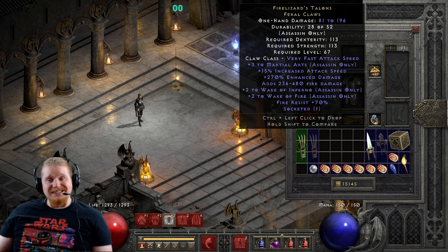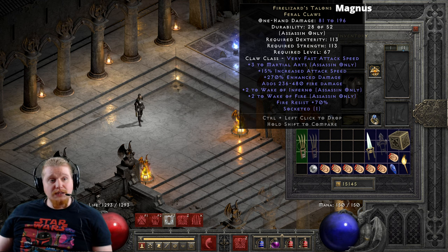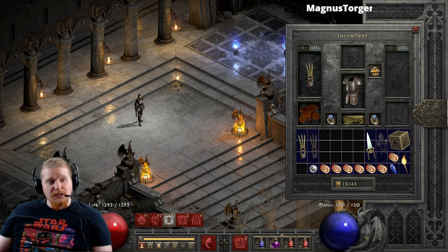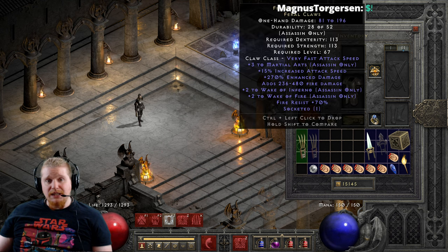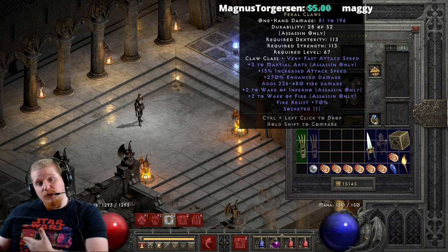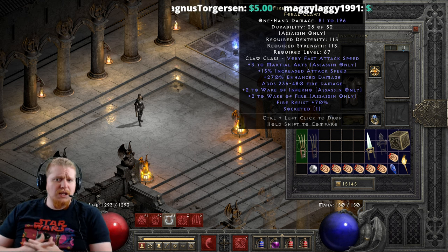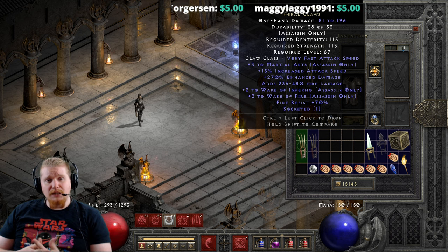The Fire Lizard's Talons is an elite level item — it is a Feral Claws. It is a relatively high level item, as you can see at level 67, which makes this more toward an endgame piece of equipment. It has 113 dex and 113 strength requirement. Most Claws tend to be pretty high in both requirements, but not so high that it's ridiculous.